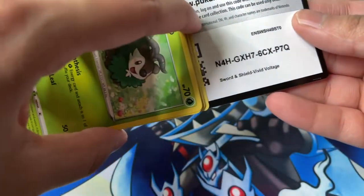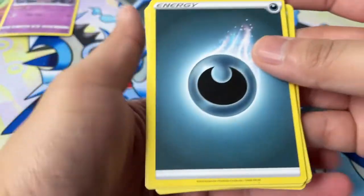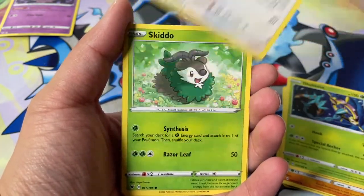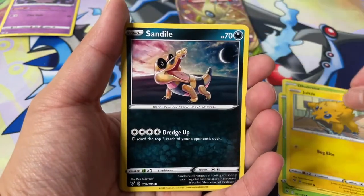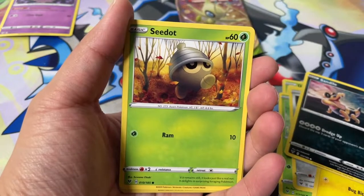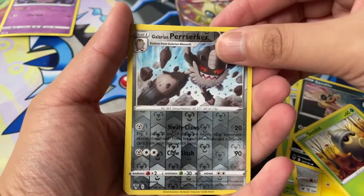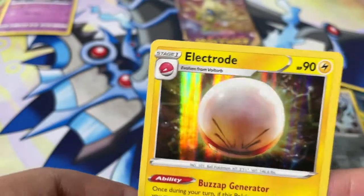Can we pull something amazing from Vivid Voltage? Let's see. Here's a code card. Four from the back. We got a Dark Energy, Shuckle, Delmize, Trumbic, Skiddo, Ferro Seed, Joltic, Sandile, C-Dot, Galarian Perserker — that is a Reverse Rare — and an Electrode, holographic. This guy looks like he's ready to blow up.